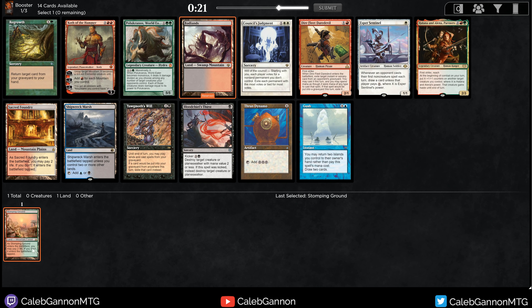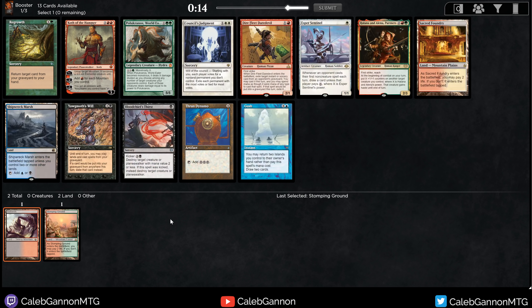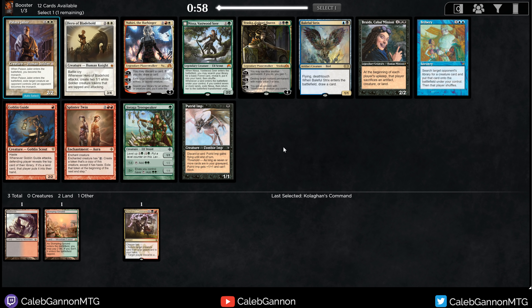Look at all this beautiful black mana. I could take the Citadel; I think Wasteland is the best pick, but I'm going to take Kolgon's Command just because I love the card. Red-black is one of my favorite archetypes — it's just fun. If we can wheel a Bonecrusher Giant, that'd be really sweet. Submitting myself into Jund stuff is... interesting.